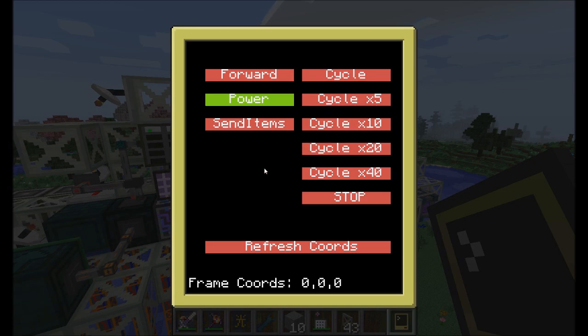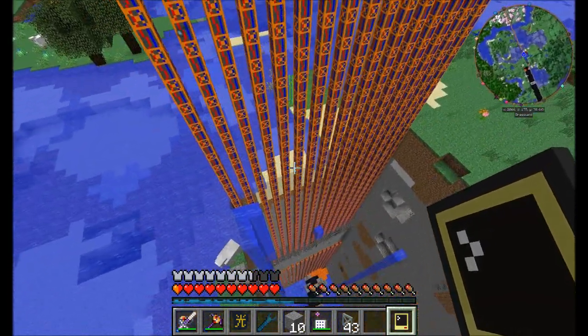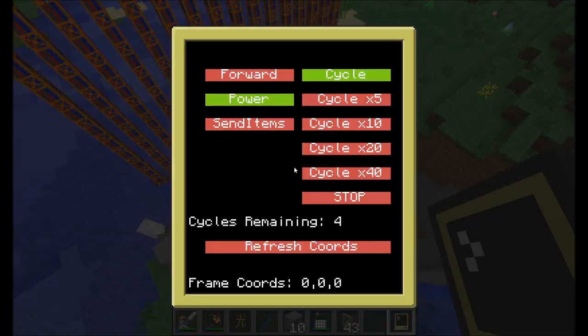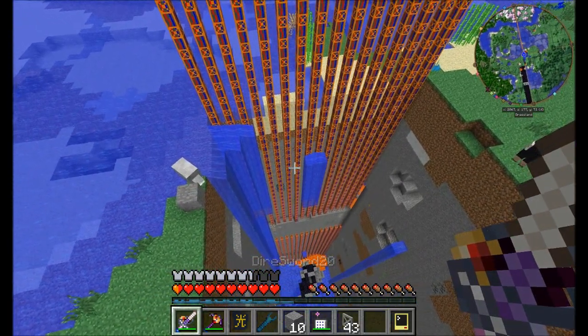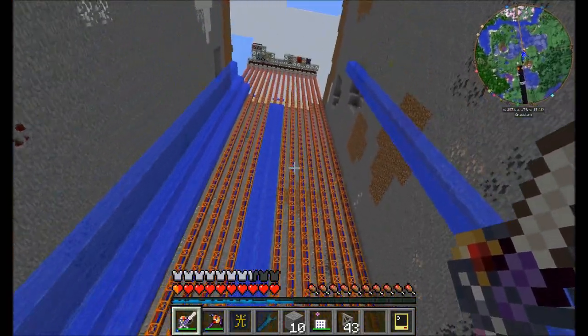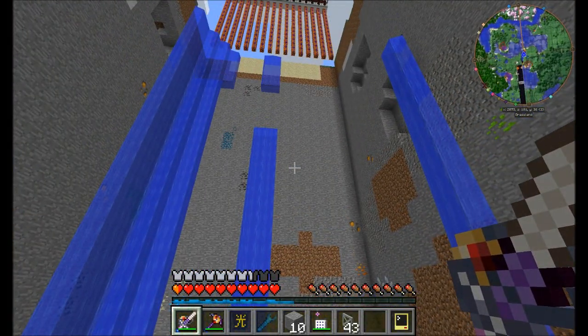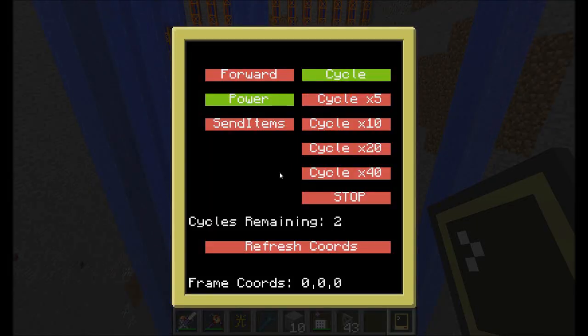Let's go ahead and have it cycle 5 times. Cycles remaining 4 — I was a little proud of that. You can see it's running down there, hitting bedrock. As expected, it's going to wait about 10 seconds like we had it set up last time, then move forward again and toggle down to cycles remaining 3. We can very easily see cycles remaining. It moves forward again and plows through the terrain. Wow, that is fast.